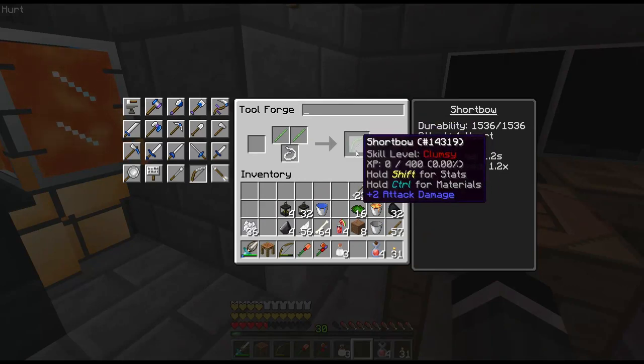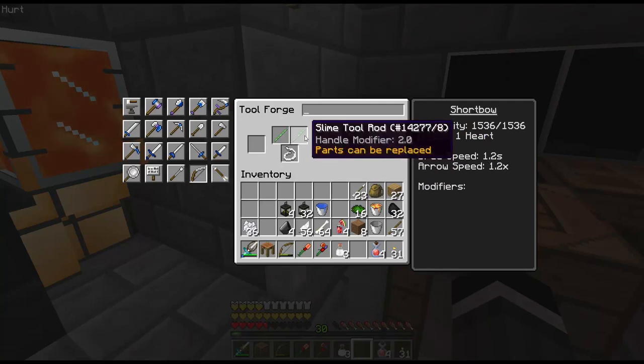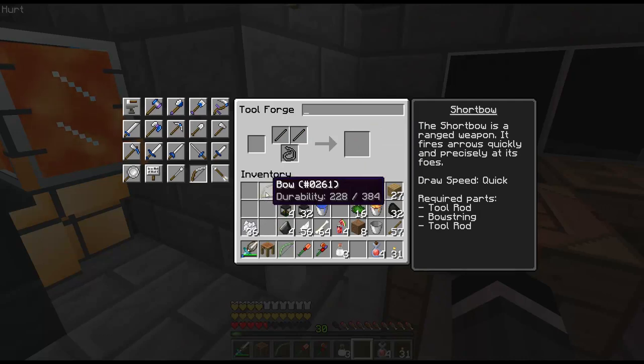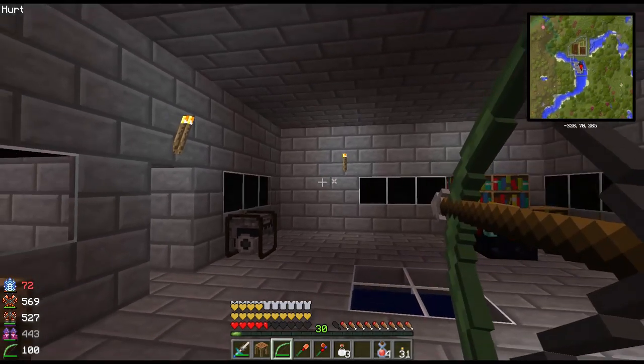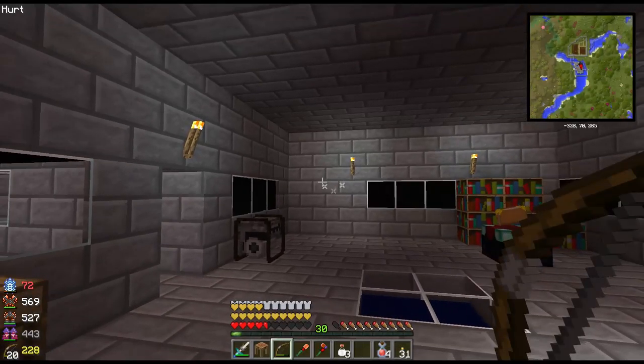Let's put our slime tool rods in and our bowstring — this will get us a green, lovely green short bow. The draw speed is 1.2, so with wooden tool rods your draw speed is 1.0 seconds — so this is actually a little bit faster. This makes the arrows shoot faster so they'll travel to your target faster, and the slime has much higher durability so this is going to last a lot longer than a regular wooden bow.